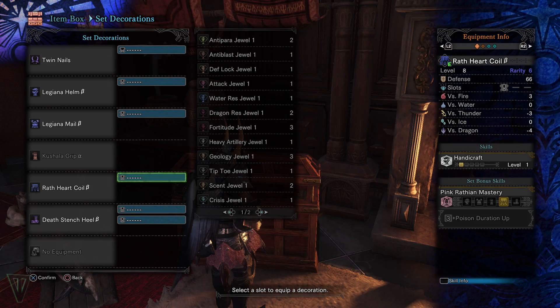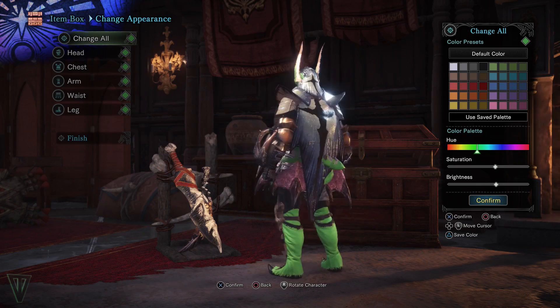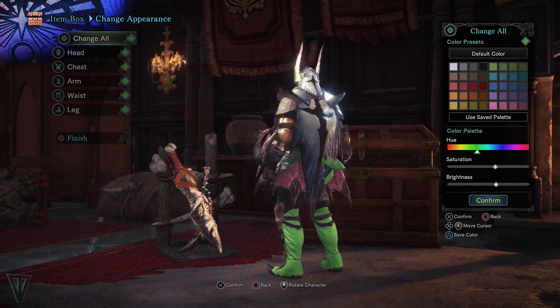If you're having trouble getting a gem or plate, do the weekly bounties and turn in the Wyverian ticket for one. Overall, I feel this is a good starting set since you can use it with any melee weapon, and the luck booster will help you farm for your more important gear.